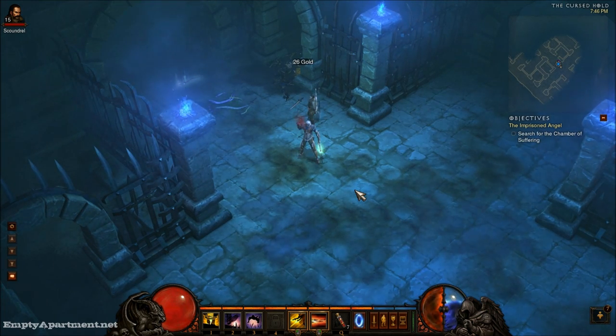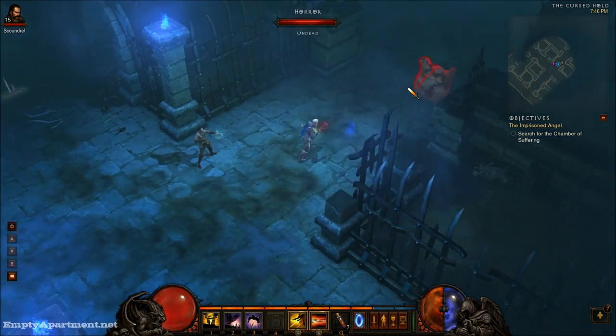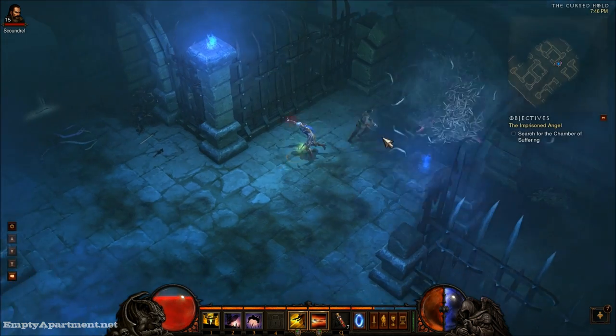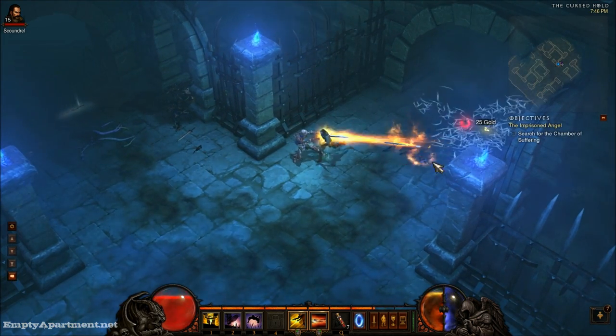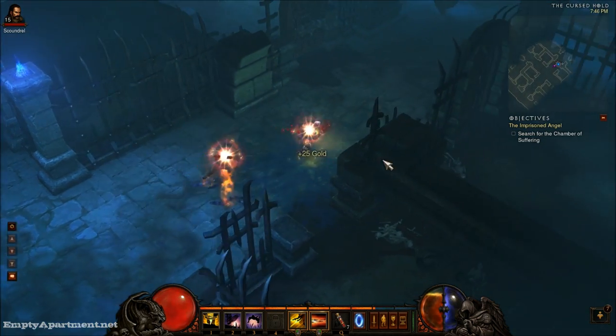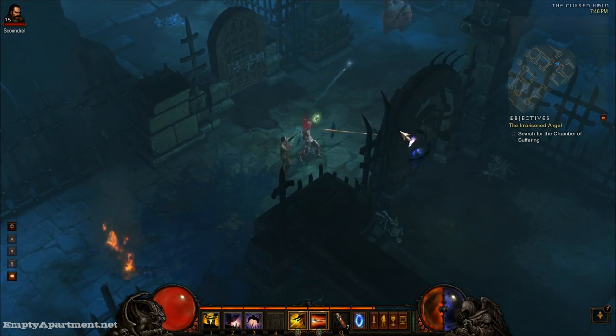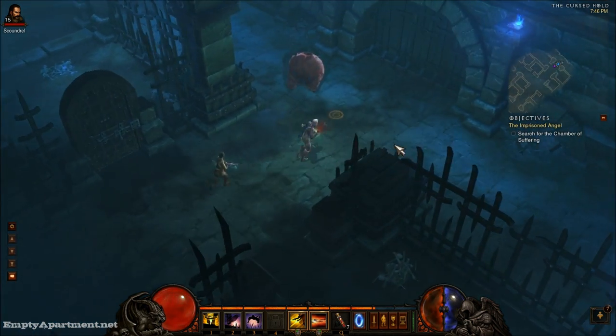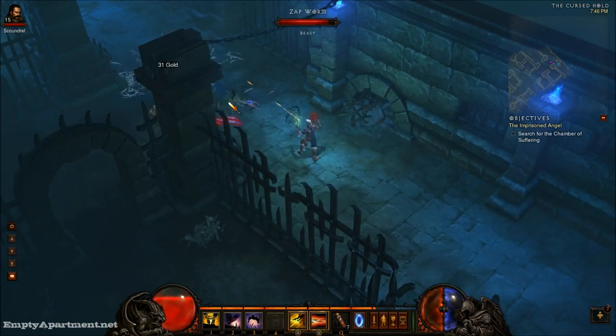Barbarian, Demon Hunter, Witch Doctor, Wizard, and Monk — which is actually a cool class that I checked out too. Combat is very straightforward. This is currently the normal difficulty, so everything is extremely easy. I hear that once you get up to Inferno and the higher levels, it does get pretty challenging, especially with the gold and blue monsters.